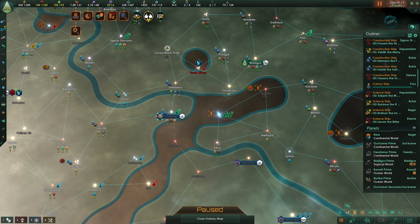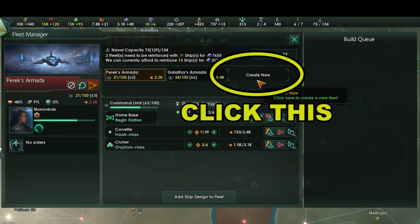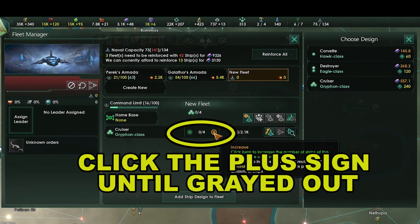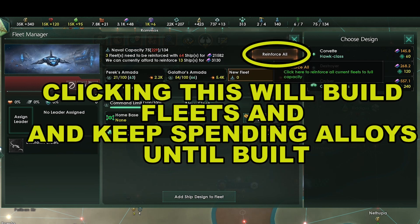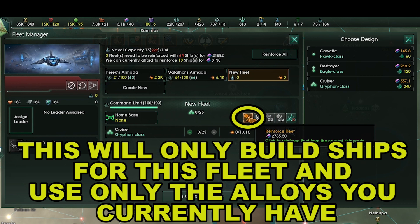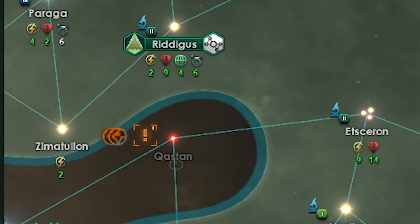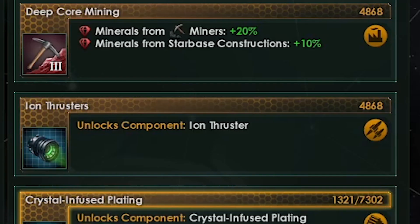Let's go to the fleet manager. If we click new fleet and select cruiser, we can then click the plus sign until it is grayed out — when it's grayed out that means we can't add any more ships to the fleet. Now if we click reinforce all, it will use all of our alloys and keep using them as we get more. For right now if we click reinforce here, we can use up what alloys we have and then press it again later when we are ready to build the rest of the fleet. While that's building, we need better thrusters — we will research low-cost tech to try to roll for it. And there we go — ion thruster, let's grab it.